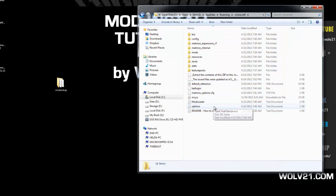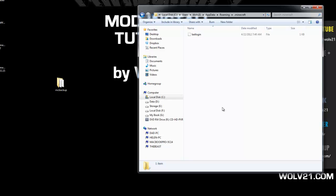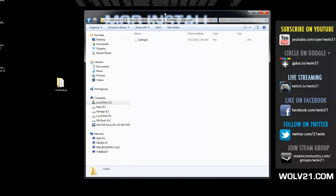Once the backup is done, you can close it out. Go back to your .minecraft folder and highlight everything. I'm going to select everything except for last login and hit delete. This will remove everything within the .minecraft folder. Keep that folder open.